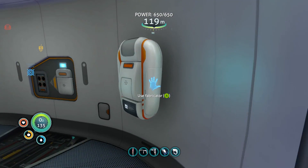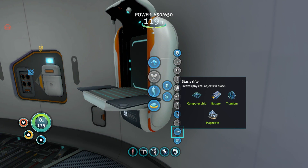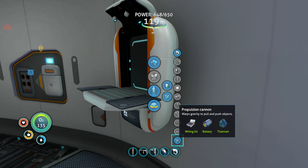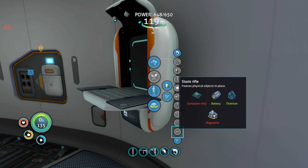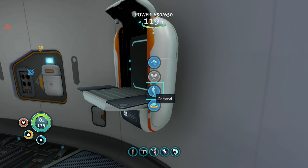You know what we are going to be able to get into today? The stasis rifle — give me my first gun. And then the propulsion cannon, which warps gravity to pull and push objects. Oh yes, hell yeah! Got myself the propulsion cannon. We're going to keep both of those with us basically the entire time.